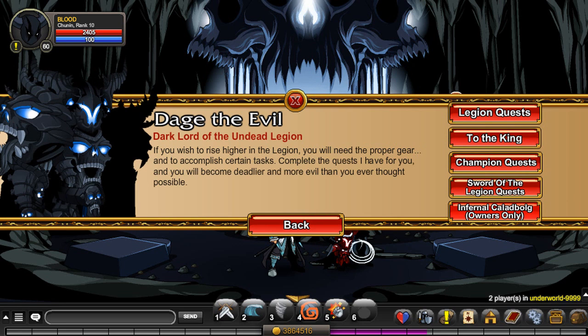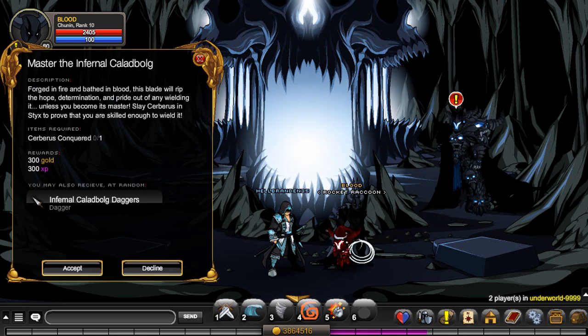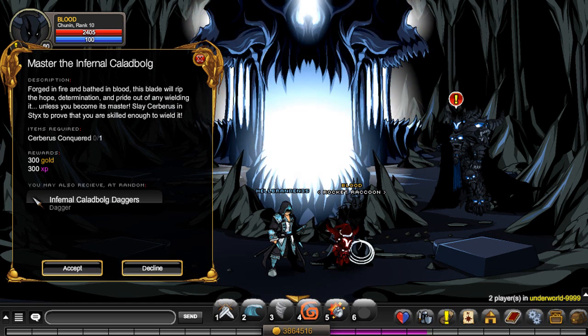Press Quest and you'll get a button at the bottom for the owners only. For the Infernal Caliborg item, all you've got to do is head to Styx, which is S-T-Y-X on the map.